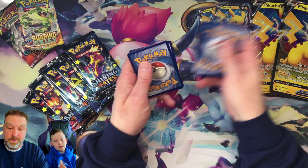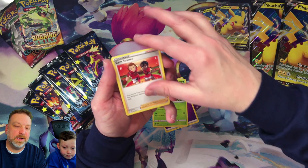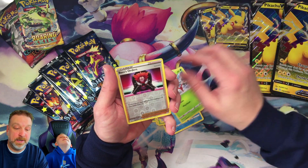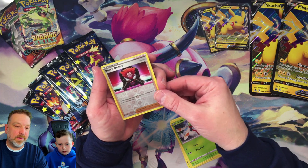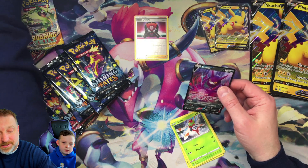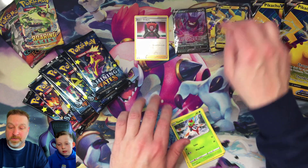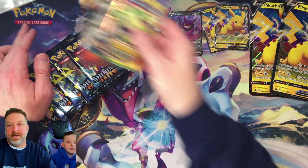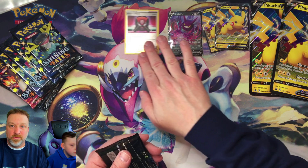First pack: got a Lacrosse Gym trainer, Boss's Orders — this is a different art, look at that — and a Crobat V. We got a reverse holo Boss's Orders and a Crobat V to go along with our Pikachu V card.